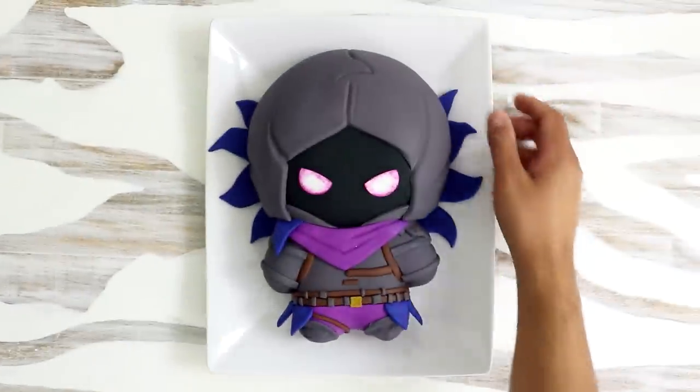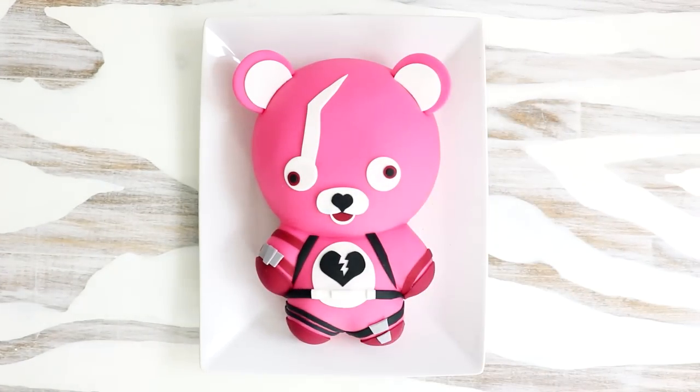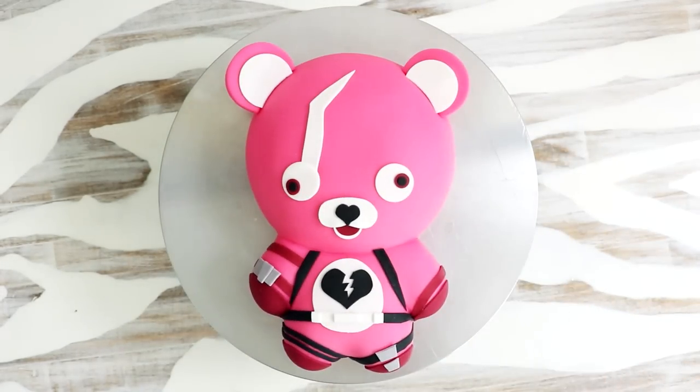Fortnite! Today we're gonna be making Fortnite cakes because you guys have requested this so many times. So many of you have asked me to make this and I'm finally making it after like four or five months of asking. You're finally getting your wish. We're making two of my friend's favorite skins: the Raven as well as the Cuddle Team Leader. They look pretty cool. I don't know what they do in the game exactly, but these cakes do look good — so let's get started.